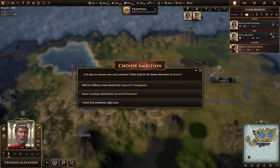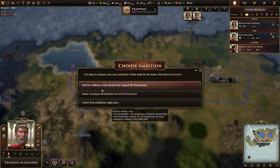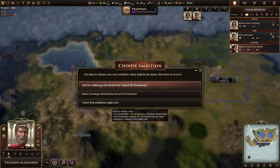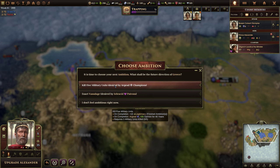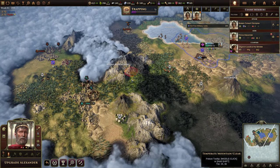Time to choose our next ambition. What shall the future direction of Greece be? If we get 10 ambitions, I believe we win. Kill five military units desired — does that count barbarians? An act of vassalage would be pretty good. If military units count barbarians, that's perfect. If not, we might be in trouble. Vassalage would be easy, I think. Let's go militarians — I think barbarians are going to count. If not, the Danes definitely will.